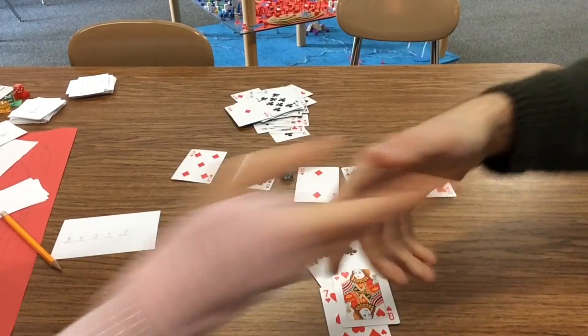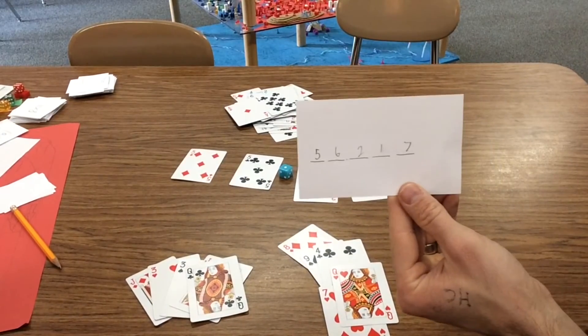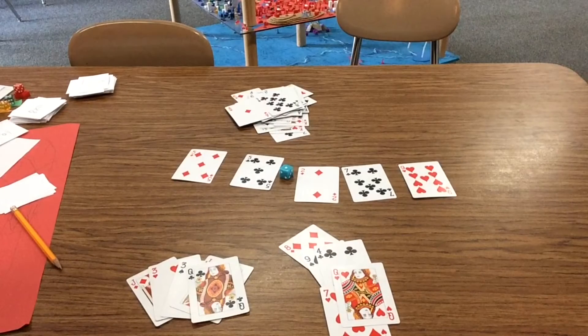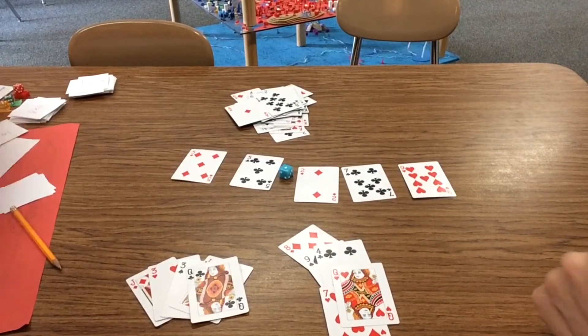Good game. Her number was 56 and 217 thousandths, and the number on the table is 55 and 279 thousandths — very close to what she had. She won. I was way off. It was super fun to play.